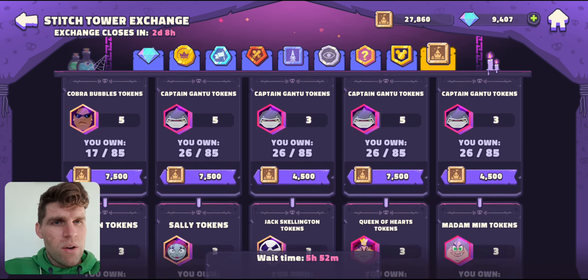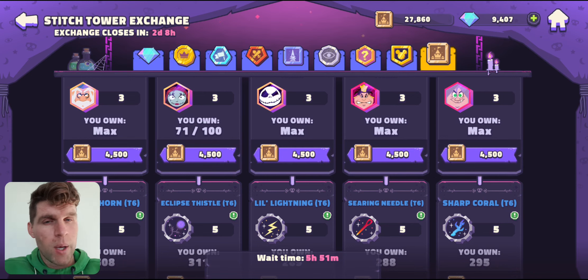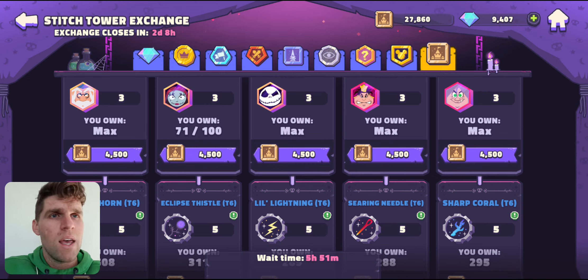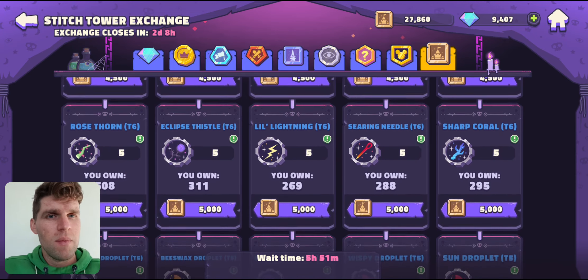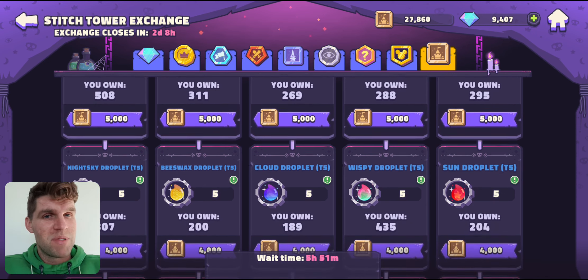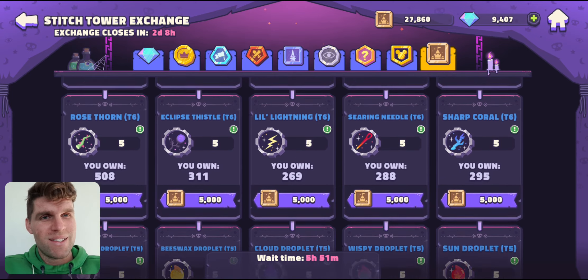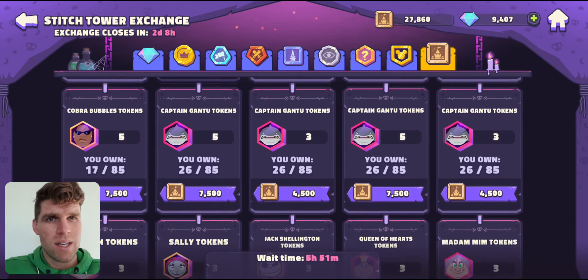Eventually you'll get to the stage where you'll end up picking up all these other characters from farming, when you've maxed the other characters you need from the other exchanges. I probably wouldn't spend this limited currency on them when you are short on gear for so many other characters. Now, if you're not short on gear for many other characters, then hey — spend however you want — but I don't think that's going to be the case for 99% of people, if not more. Anyway, I hope this has been a helpful little insight into the Stitch Tower exchange.